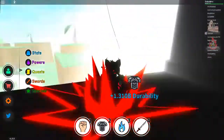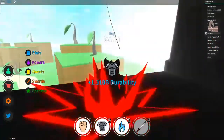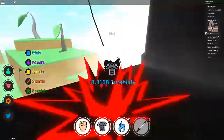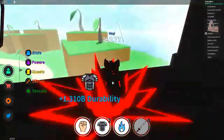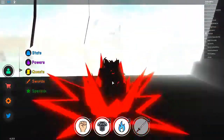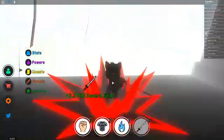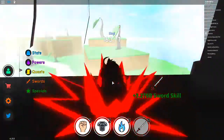Now comes the AFK part. All you have to do to AFK grind here is use the auto clicker — link in the description below. It's completely safe. It's actually on Python, which itself is safe. All you do is use the auto clicker and get a sword skill. It's pretty darn easy.